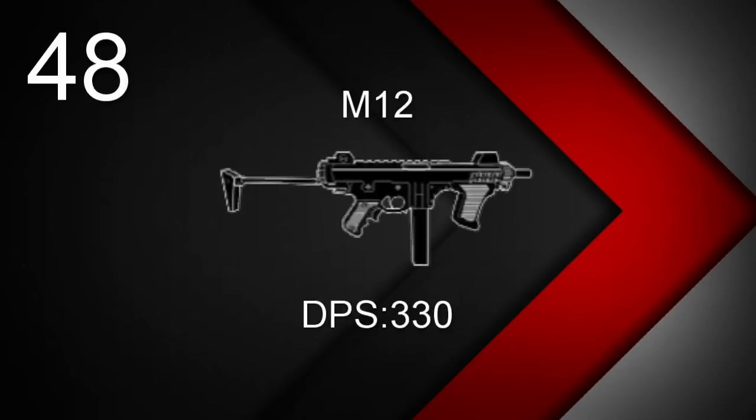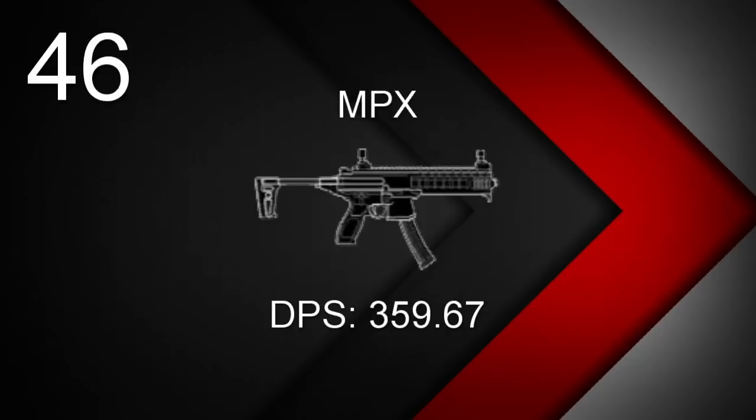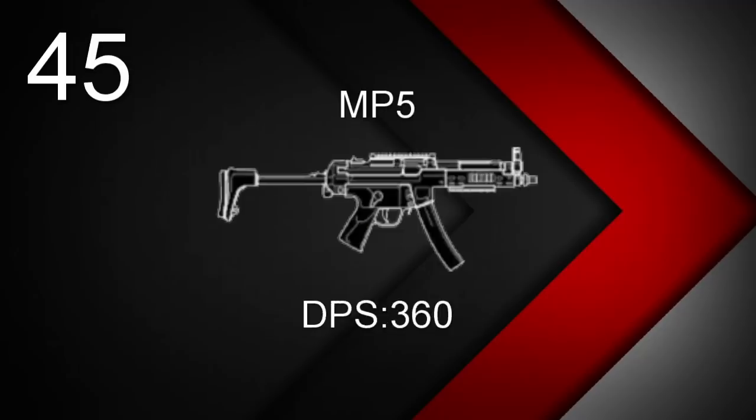Now moving on to fully automatic weapons, which includes assault rifles, LMGs, SMGs, and machine pistols. Apologies if I sound like I'm speeding through this — there are a lot of weapons and I don't want this to run 20 minutes. At 48, Caveira's M-12 with a DPS of 330. At 47, Doc and Rook's P90 with a DPS of 355.67. At 46, Valkyrie and Warden's MPX with a DPS of 359.67. At 45, Doc and Rook's MP5 with a DPS of 360.